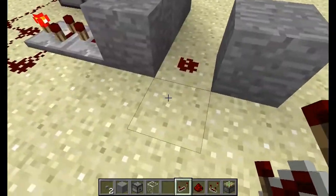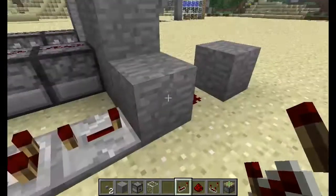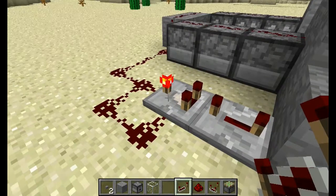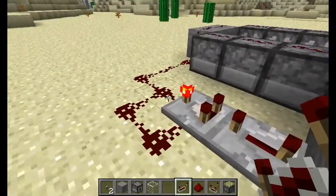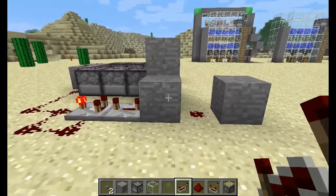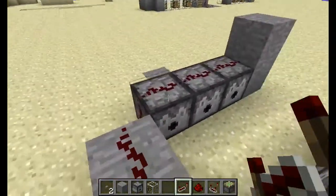It's a really easy setup. You've got the redstone signal activates and powers this block, which powers the repeater powering the comparator, and this setup will allow it to tick. What happens is when this sticky piston goes up, it'll cut the signal off. So you'll only get one tick.